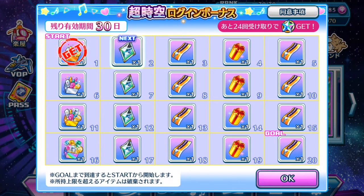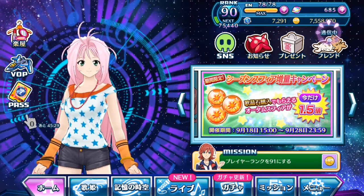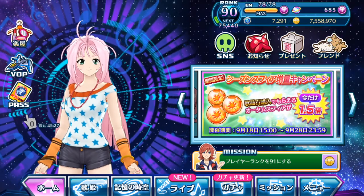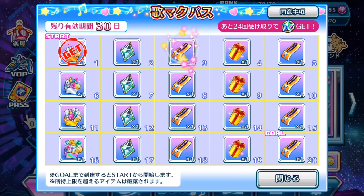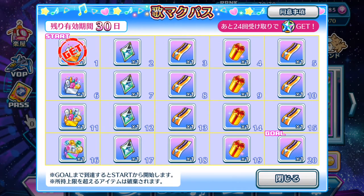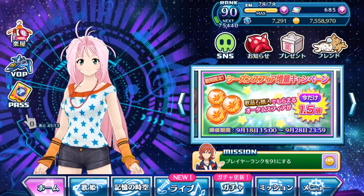If you are a faithful player of Uta Macross, go ahead and purchase this pass. If not, I highly recommend you not to spend your money pointlessly on this - I would rather you just buy singing stones from the store itself. We're going to check back again in the next day or so after I've gotten the tickets on the third day, then we'll see whether the expiration date lasts and for how long.